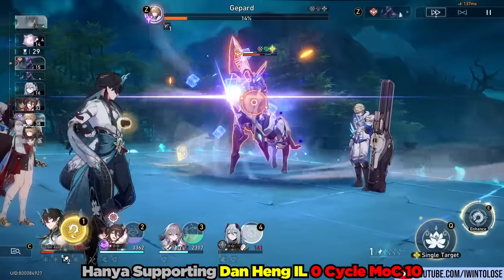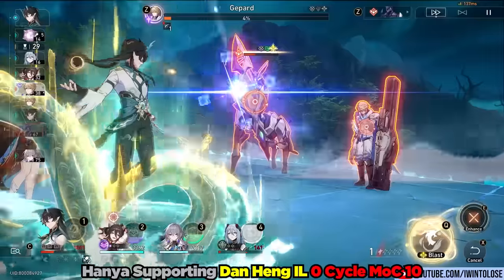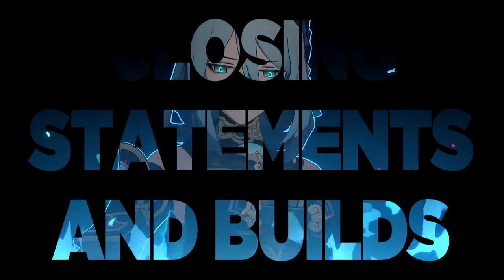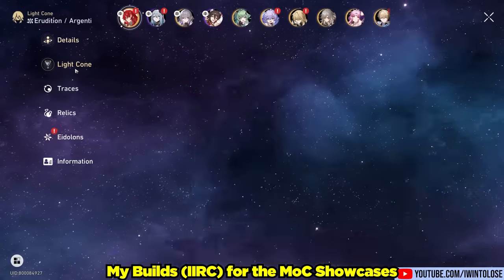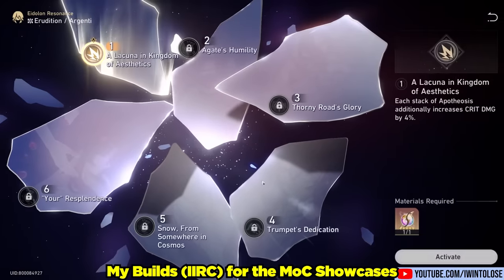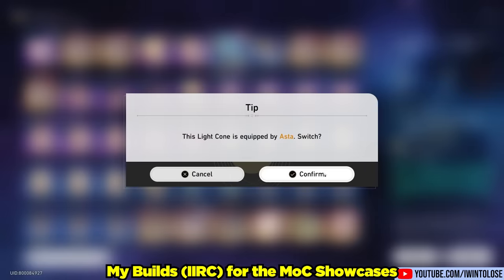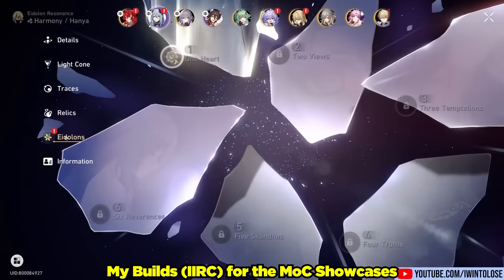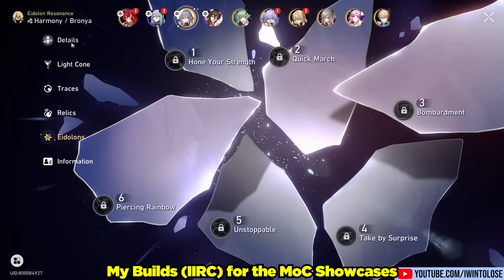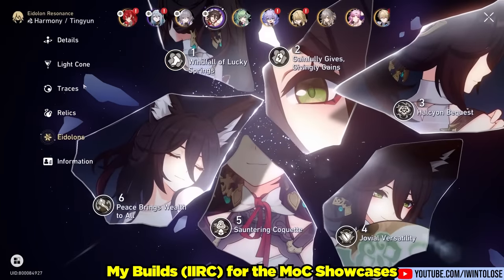Dan Hung and Imbibitor Lunae, with the support of these three characters, is able to very comfortably zero cycle Memory of Chaos 10. I think Hanya is an incredible Harmony character, and she is going to be another great four-star Harmony character. In my opinion, she feels much more universal than even some Harmony characters like Asta, because Hanya just provides bonus damage, attack percent, and speed, all of which pretty much any attack-scaling DPS character can utilize to the fullest. Personally, if it were me, I would actually go for a copy of Hanya, but hopefully not at the risk of losing your 50-50 or getting a five-star character in the process.